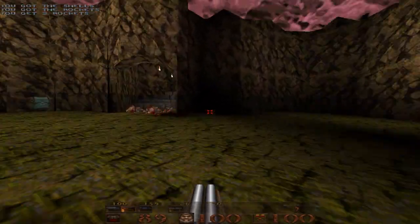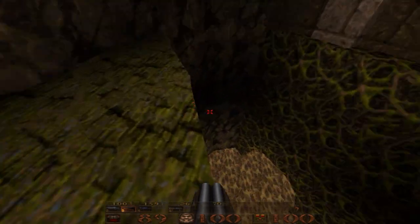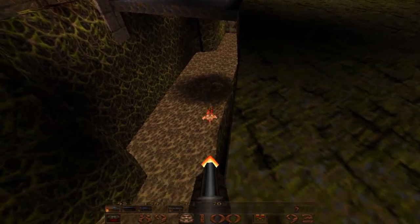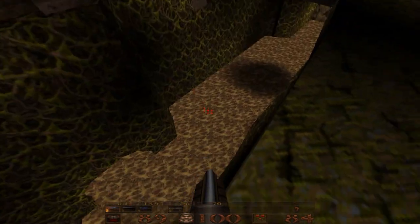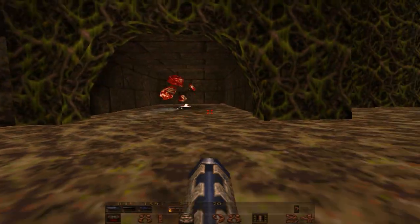We will just grab all the goodies there. Instead of going straight forward, we're actually going to look down here. We now have two fiends down here — normally there would just be one. I like using the regular shotgun on them just to save ammo. When they both die, you can hop down into the water and get the grenade launcher out because we got zombies.